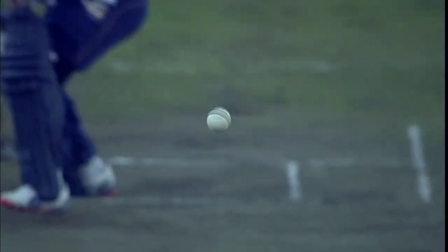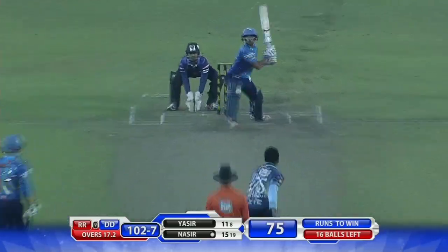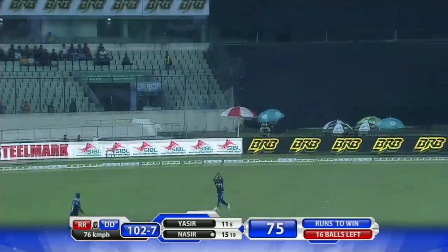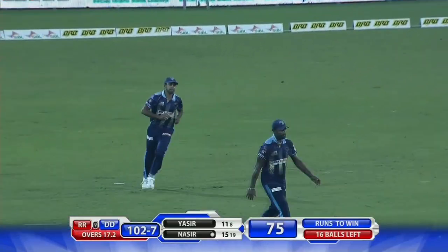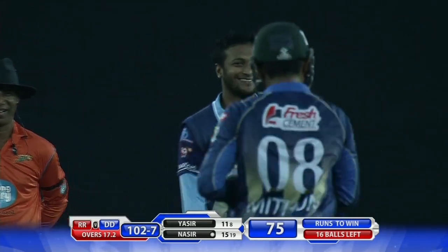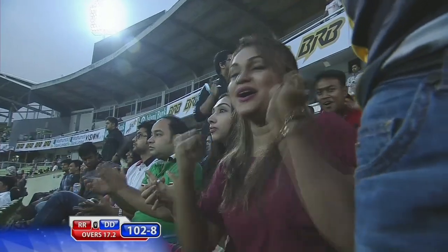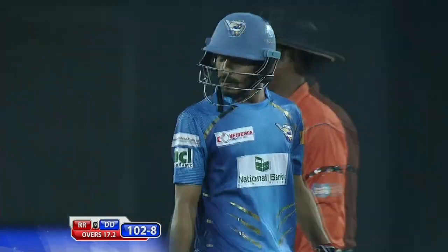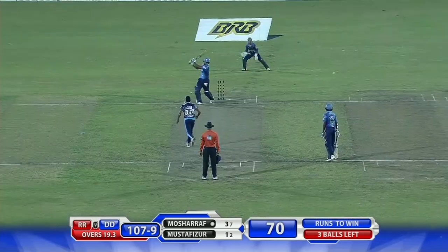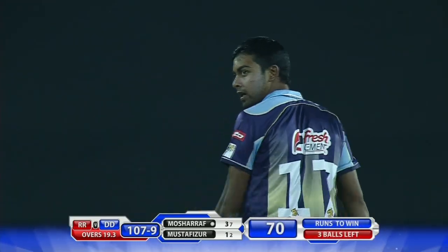Heaved to the leg side and Shaqib Alassan picks up his third wicket. That sums up the innings, really. There's a bit of innovation and it's not going to work — trying to play the switch hit, not really a reverse sweep. He jumped across, switched the hands, and tried to hit it up and over the two men on the offside. As far as the batting is concerned — got him, end of it.